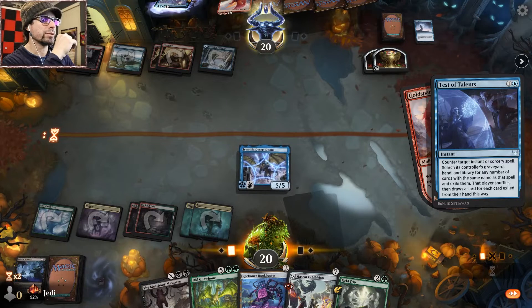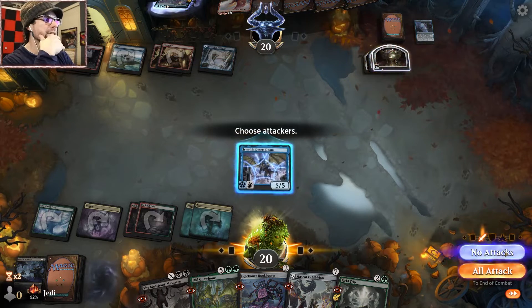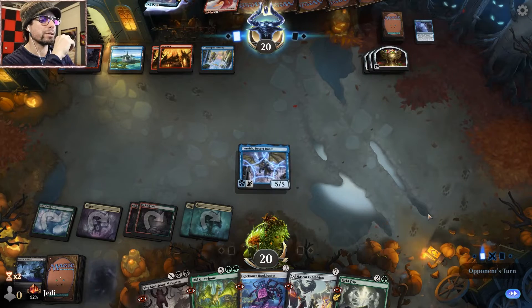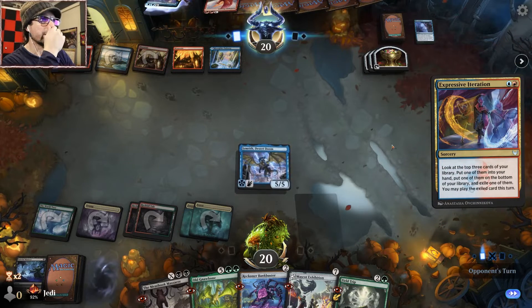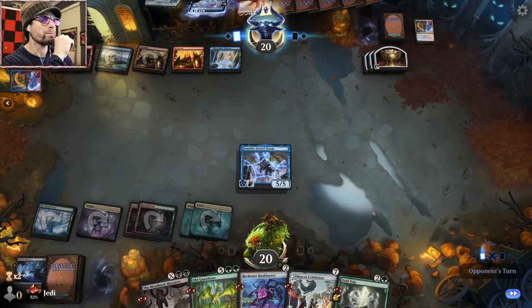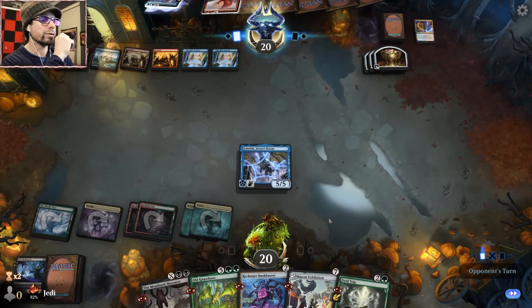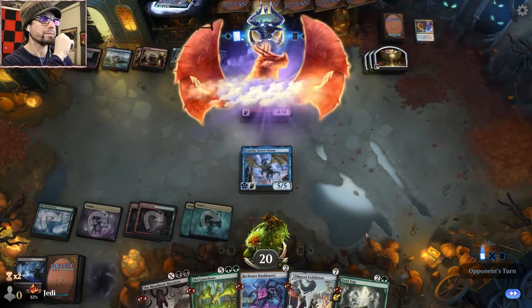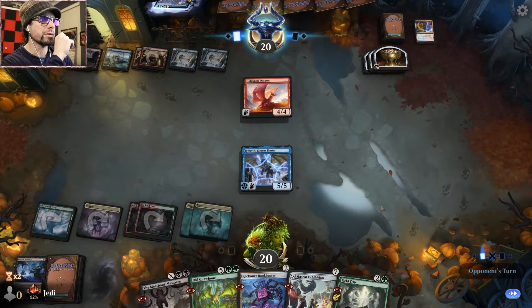Pretty good turn for them overall. I don't want them to get a free attack so we're not going to draw a card here. I think giving them a free card is a mistake. Or a free Treasure rather, though they're sitting on plenty of Treasure right now — one, two, three, four, five, six. Field Trip plus Bank Buster — the jig is up, they've seen our hand.